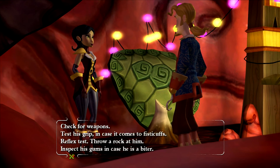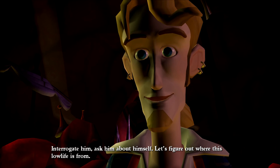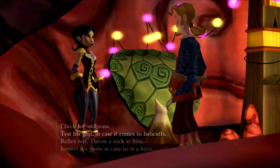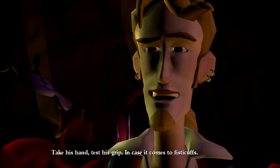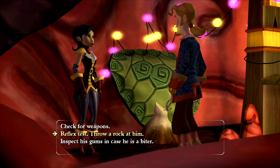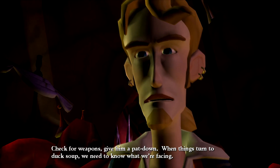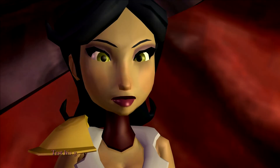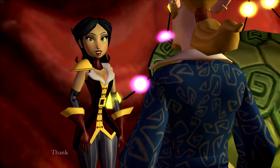Here's the play — it's a three-phase operation. First, slyly interrogate him — ask him about himself, figure out where this low life is from. Second, test his grip — take his hand, test his grip in case it comes to fisticuffs. Lastly, check for weapons — give him a pat down, when things turn to duck soup we need to know what we're facing. So: interrogate, test his grip, check for weapons.